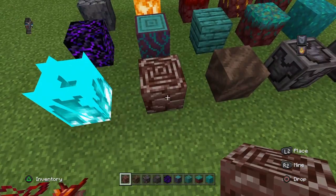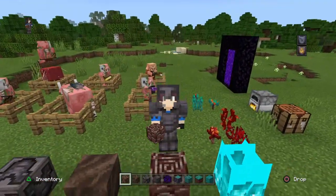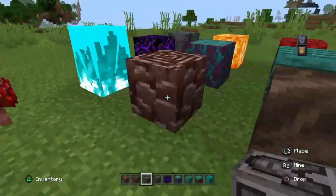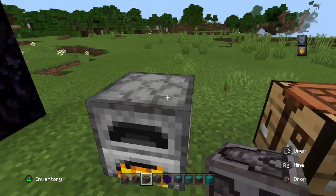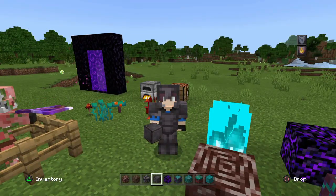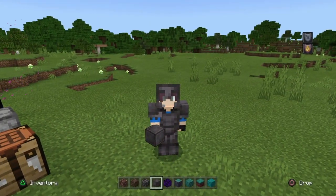First things first, we've got ancient debris, which is going to be the main block we'll use for our Bastion armor. As you can see, we are wearing it right here. How you craft this is: you get the ancient debris, put it in the furnace and it makes Netherite scrap, then you get some diamond armor you already have, put it in the crafting table, and you'll be able to make this armor. This is probably going to be the most powerful armor you can get in the game, and it looks absolutely incredible.